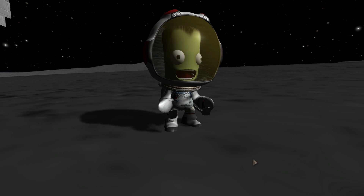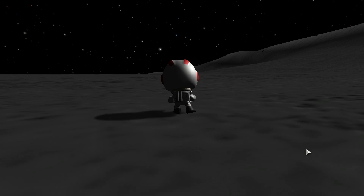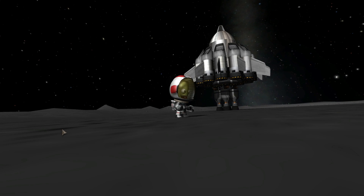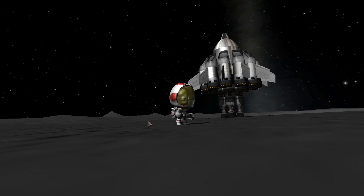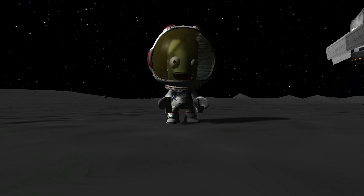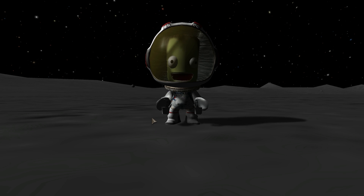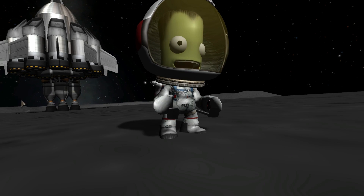Hello, ladies and gentlemen, my name is Bill Kerman and today I'm going to be your instructor in this awesome SSTO bootcamp. Today I'm going to be teaching you how to construct this elegant, beautiful and amazing single stage to orbit craft that will actually take you almost anywhere, but specifically to places that require only 4000 delta V. Ready for this? Let's start! And by the way, welcome to What The Math.